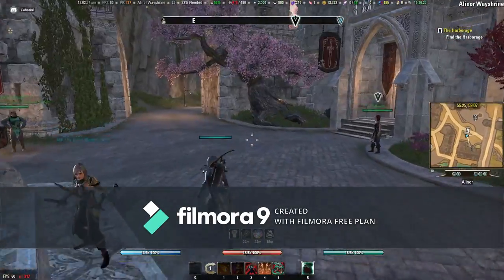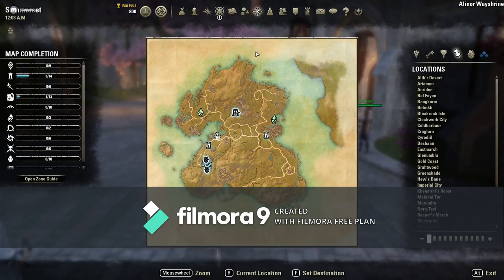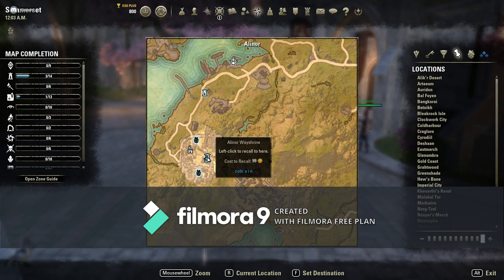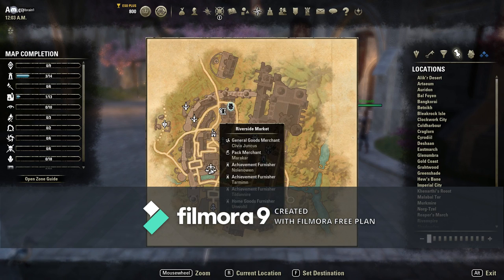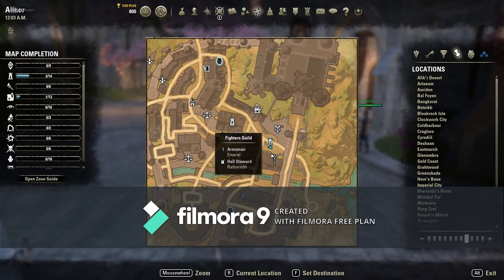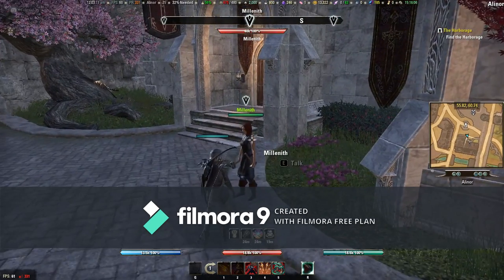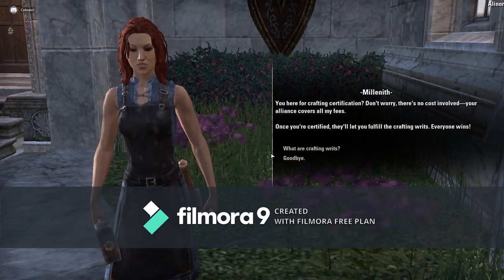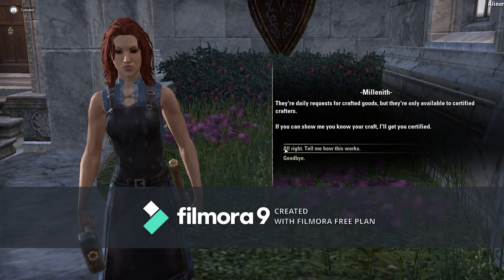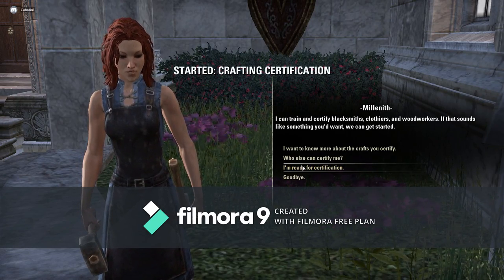We are here in the Summerset chapters main area in the main city. This is the wayshrine in the actual city. We are just outside of the Fighters Guild — that's where you'll find your first person. Go over to her and she will give you your crafting certification in blacksmithing, woodworking, and clothing.